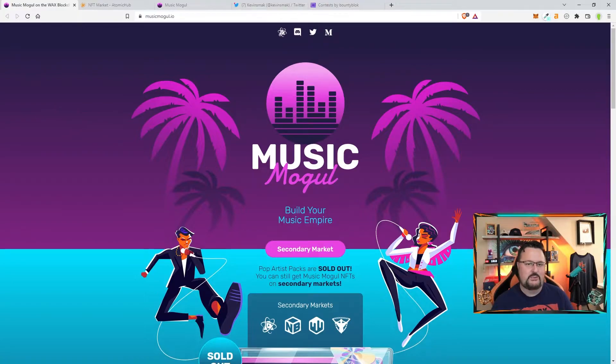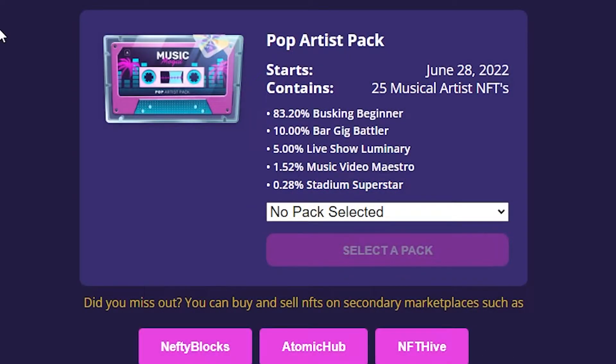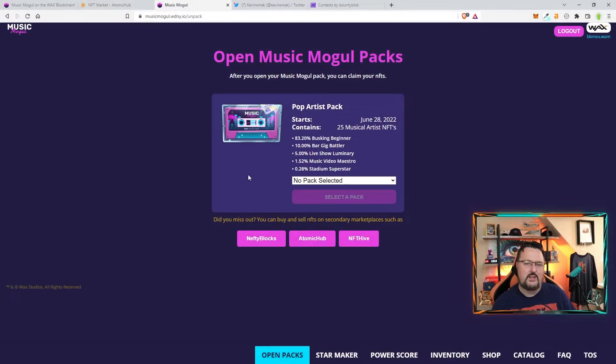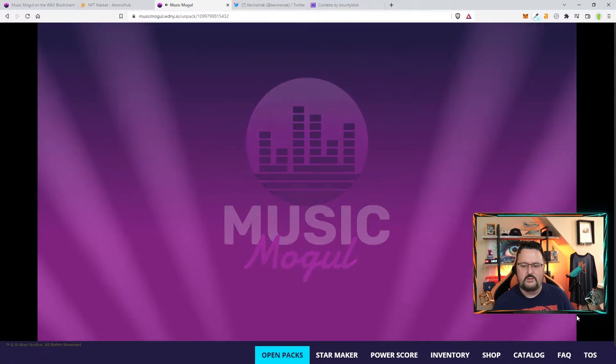I hope you go ahead and win if you are serious about it. Next, let's open a pack and see what we get. Here is my pack — it's going to be 25 musical artist NFTs. There are the percentages, and they're a little tough on the lower end, but we'd love to get that stadium superstar. This game is new and there's not a lot of information out, but it looks like you're going to be building a music empire. Let's select our pack — I'm excited, let's go, Music Mogul!